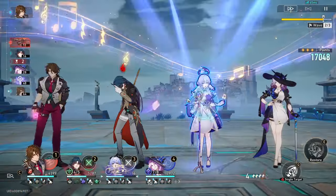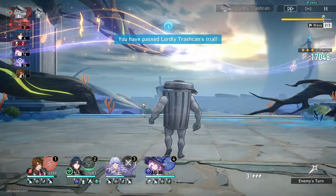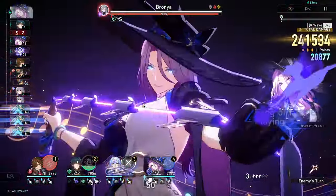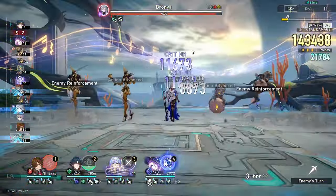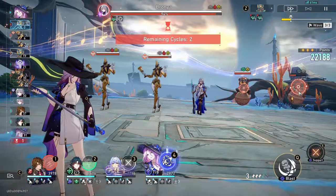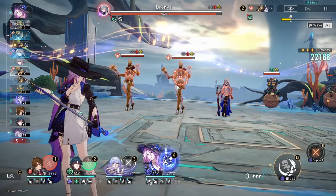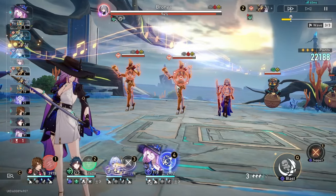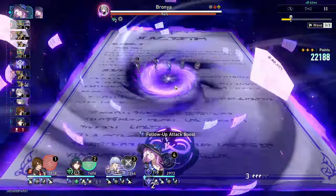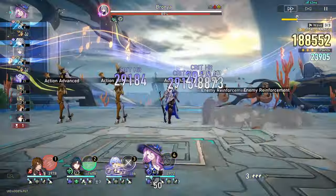One explodes and Blade is stunned, so I use Gallagher to free him up. I'm gonna get blown up again, but I didn't get stunned this time — that was really lucky, just RNG working in my favor. Now we're on the final wave. There's a bit of decision-making here: if you think you can handle it, you want to advance the enemies as much as possible. If you don't think you can handle it, you need to make sure Gallagher gets to go so you can heal your team before they die.